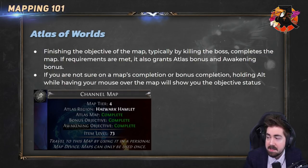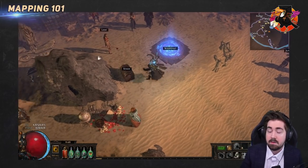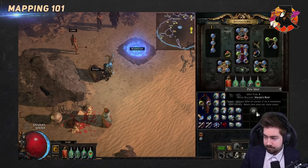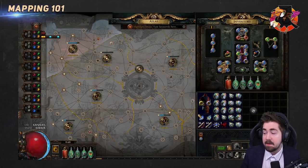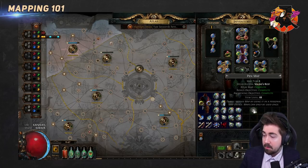Whenever you get into a map, there will be an objective, and that is always killing the boss. If you just have a map in your inventory and run it completely white, you are going to unlock the map on your atlas — it'll get colored in. However, it will not get a bonus.